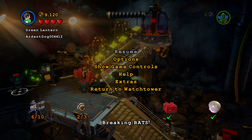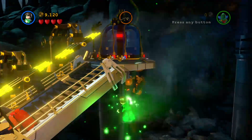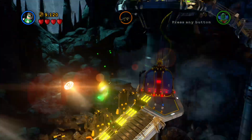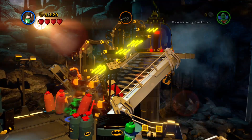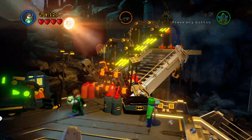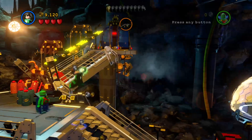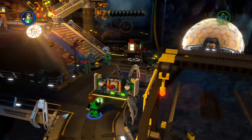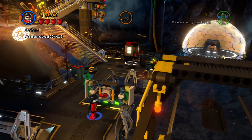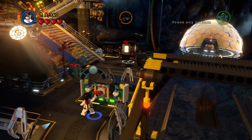Alright, I'm gonna get minikit 6. Ascend to the upper level — okay, we need to somehow ascend to the upper level. So... why can't we do that? Okay, we actually got to do the level.